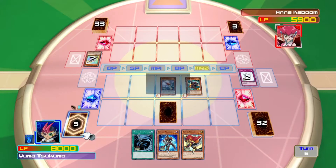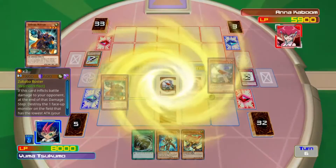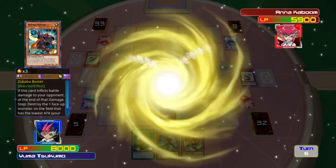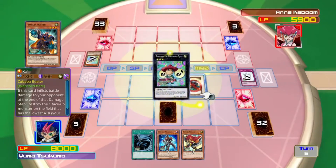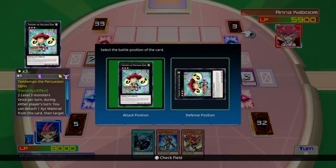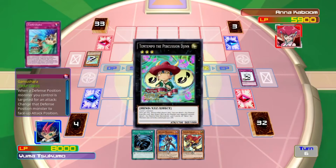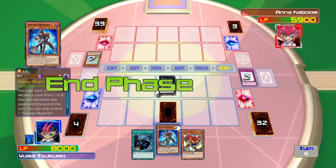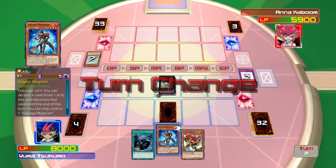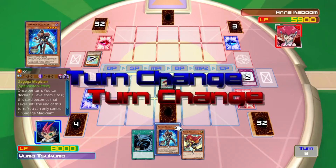I might as well just summon this guy, because why not — just in case. I don't think there are any extra monsters that she's got. She's got like three extra cards here that might be an extra card, but we'll see what happens. I do have one trap left, but other than that I don't have anything else good. I'm hoping she doesn't play anything at level 10 again.